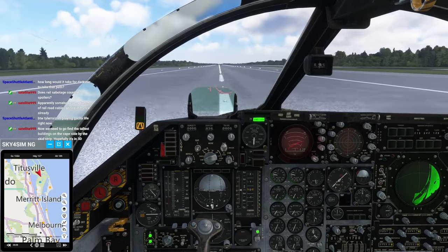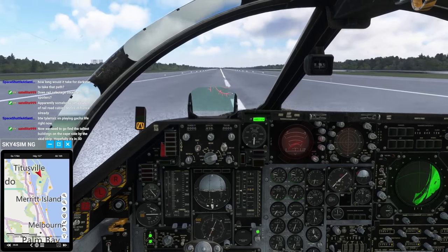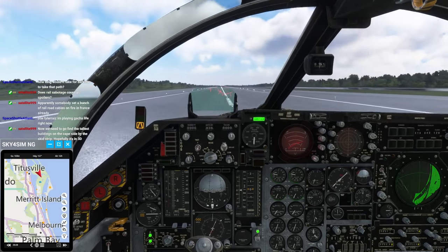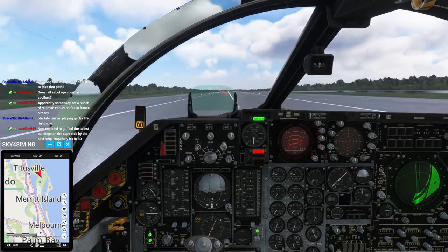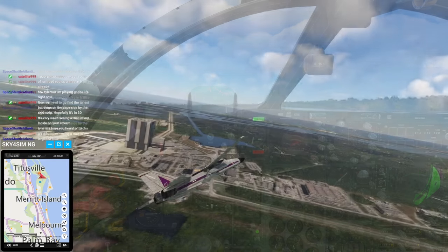I'll just present these abridged versions. Here I am flying the AVS Sim HD GKS F-111, taking off from Cape Canaveral, and I'll be heading to the Bahamas after doing a little bit of a tour of Cape Canaveral.